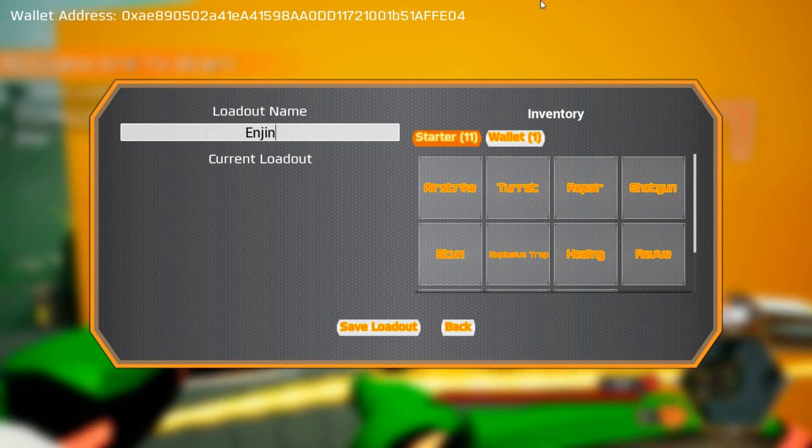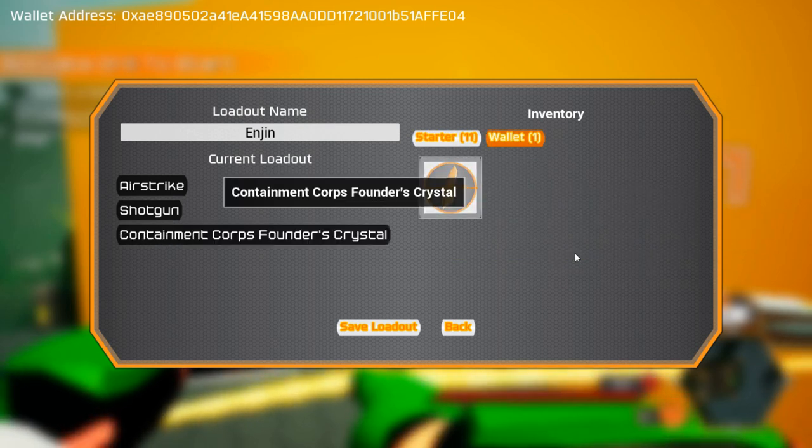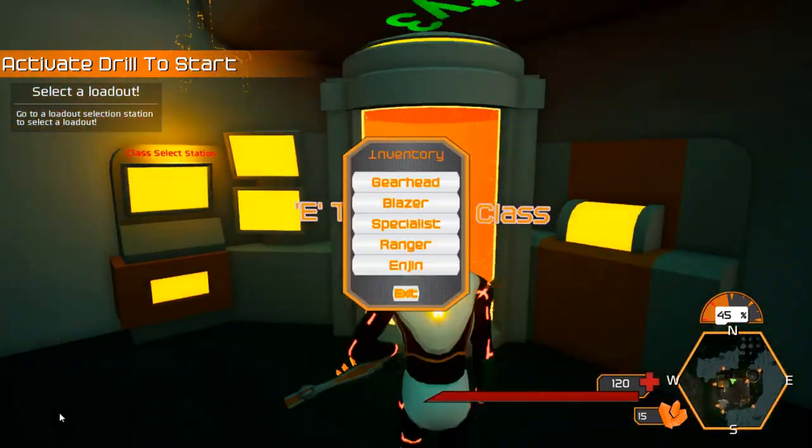Now we are going to give ourselves the abilities we want — Airstrike, Shotgun — and I am going to go to the Wallet tab and give ourselves the Containment Core Founders Crystal. We are going to exit, go to our loadout selection, and select the new loadout that we just made.